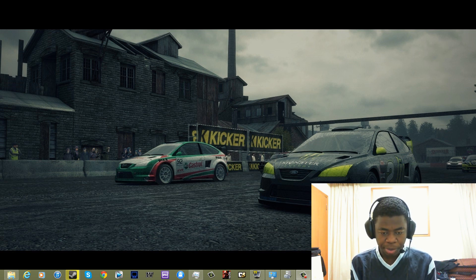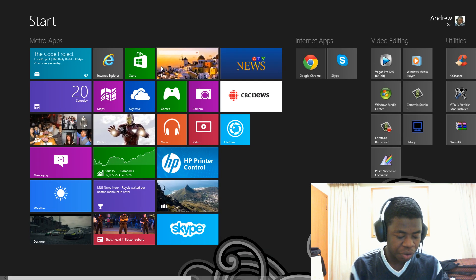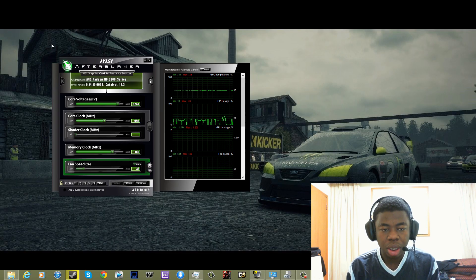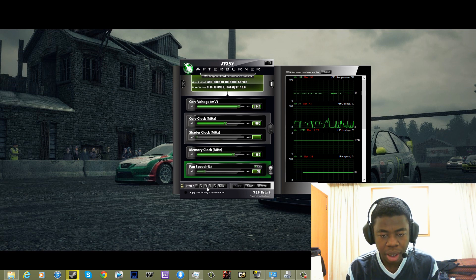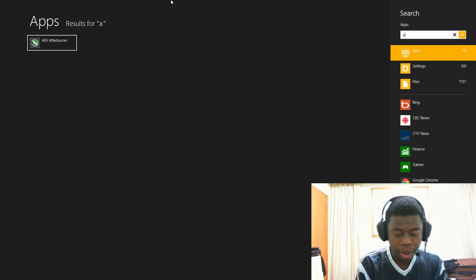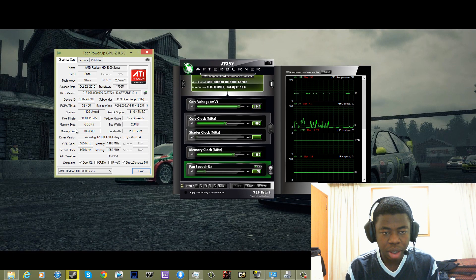This is very simple and easy. First thing you want to do is open up Afterburner. Make sure your overclock settings are applied. Then open up GPU-Z and let that run.